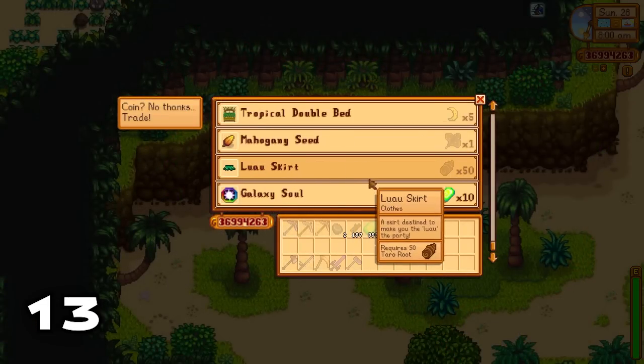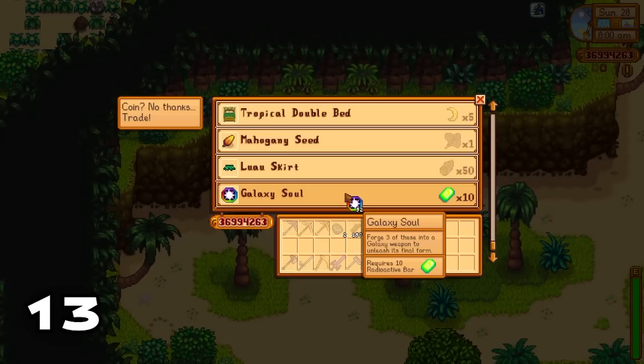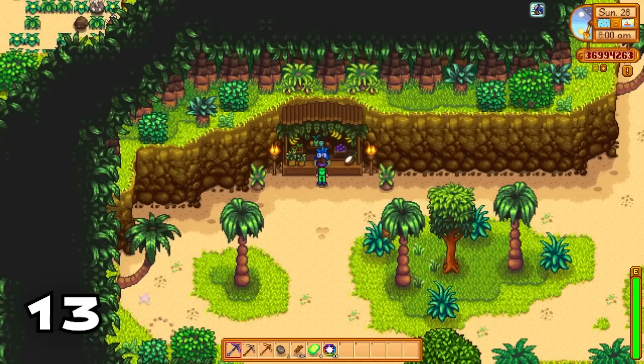On the last day of each season you can go to Ginger Island and purchase as many galaxy saws as you wish, provided you have radioactive bars to do so. Use galaxy saws to upgrade galaxy weapons to infinity weapons.